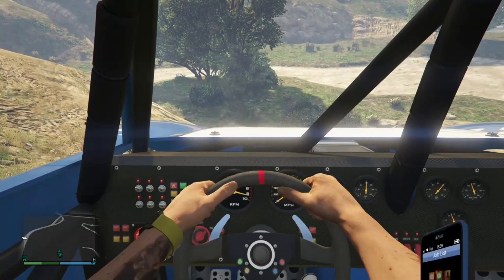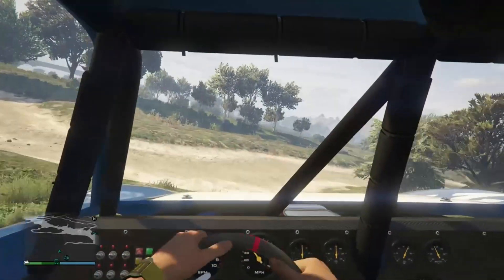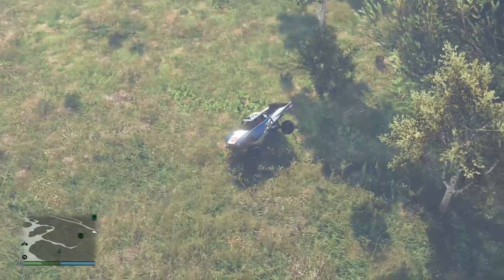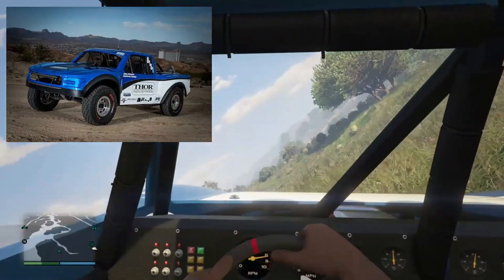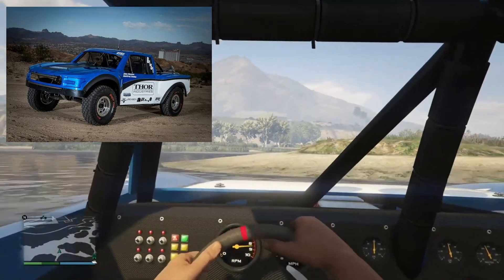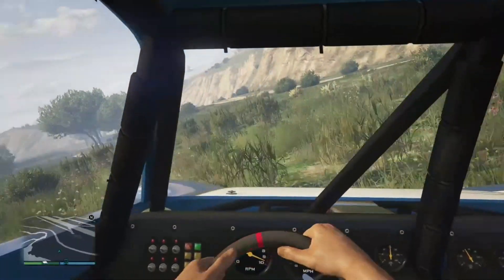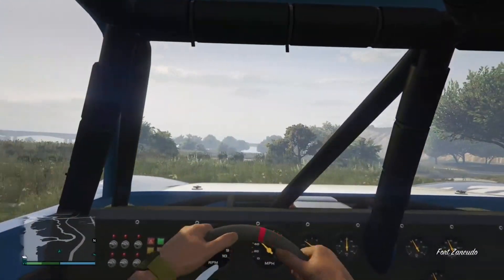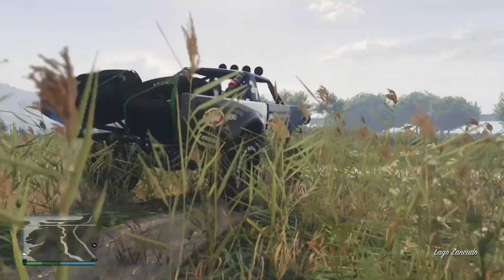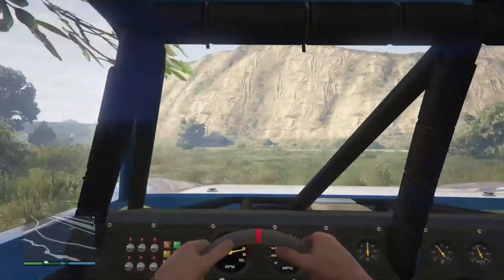For this first puppy, it's going to be the Vapid Trophy Truck. This little guy is based on the Ford Raptor Baja Trophy Truck. As the name says, it's a Ford Raptor Trophy Truck, and this vehicle is probably top three or in the top five best off-road vehicles in the game.